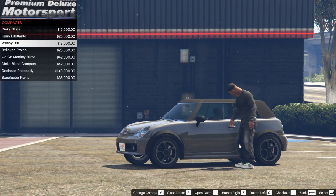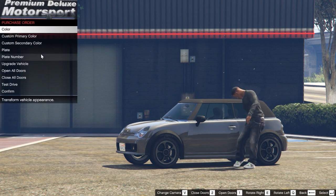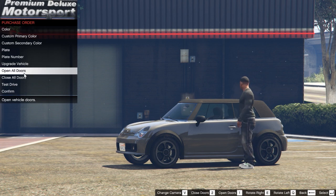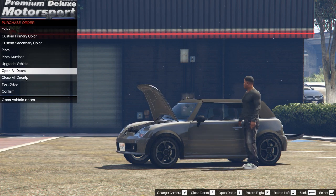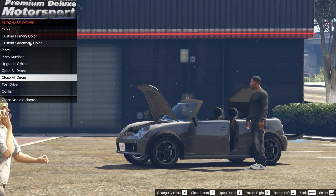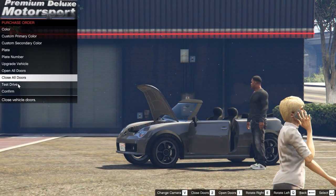With Franklin out of the car we can go to checkout. In here you can change the primary and secondary colors, change the plates to whatever you desire, and upgrade the vehicle. You can still open all doors here if you like. Once you have everything set how you like it, you can do a test drive — which is quite fun — let's select that.